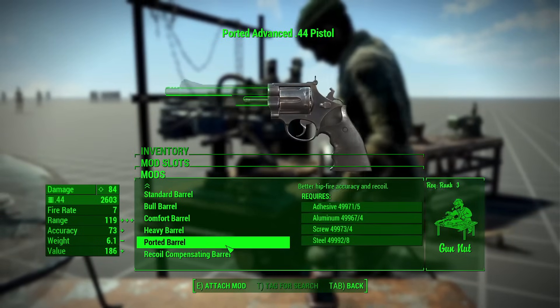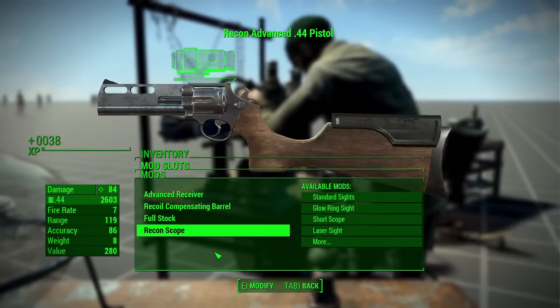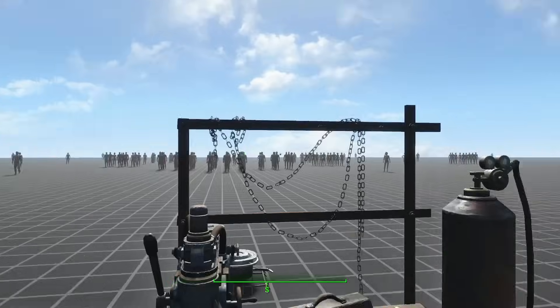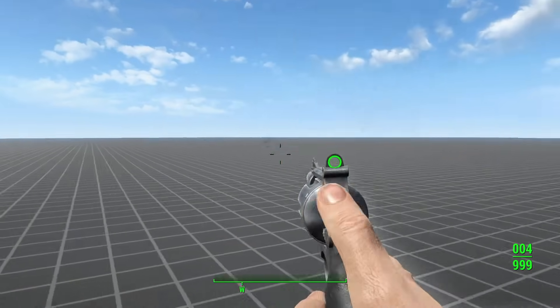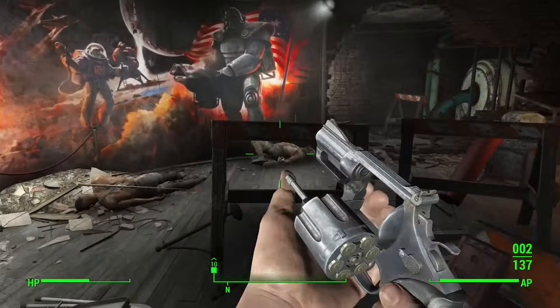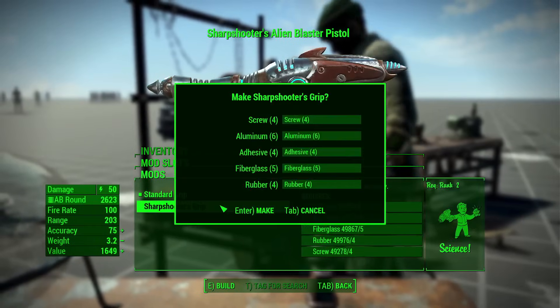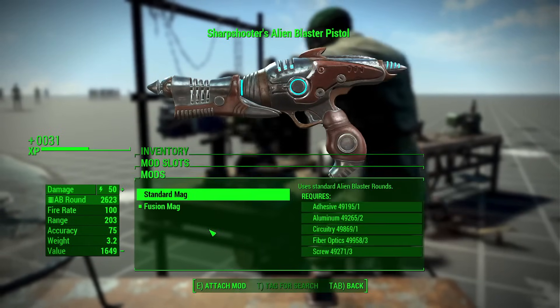The .44 pistol has five extra barrels including one that resembles a Chiappa Rhino, two stocks, a nice open glow ring sight, a laser sight, and a .38 caliber conversion — that could be useful for the early game if you're swimming in .38 ammo. The alien blaster sadly has no new attachments, poor thing.